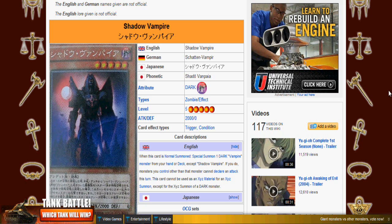This card cannot be used as an XYZ material for an XYZ summon except for the XYZ summon of a dark monster — and I'm glad they put that restriction there. The fact that you can special summon a Vampire monster from your deck at no cost is really mind-boggling and opens up a lot of good plays. One of the cards you can definitely grab is Vampire Lord, which is a fantastic card.